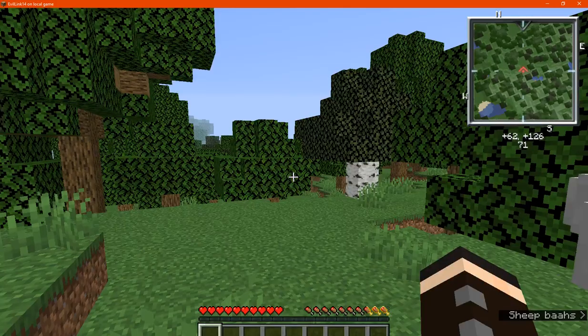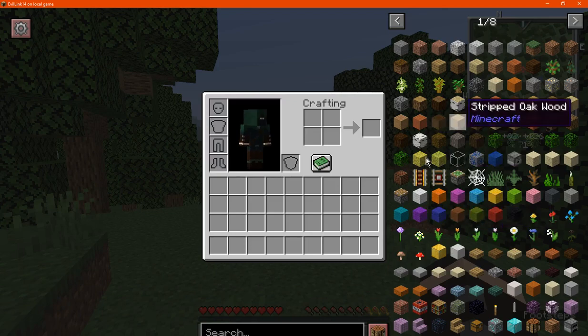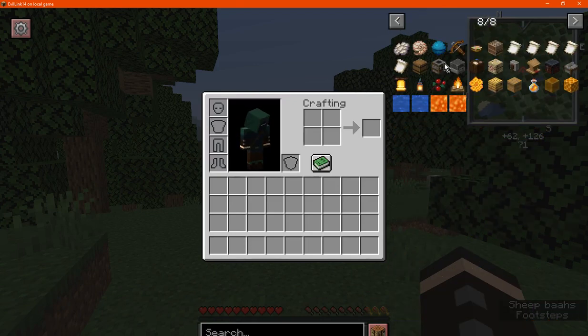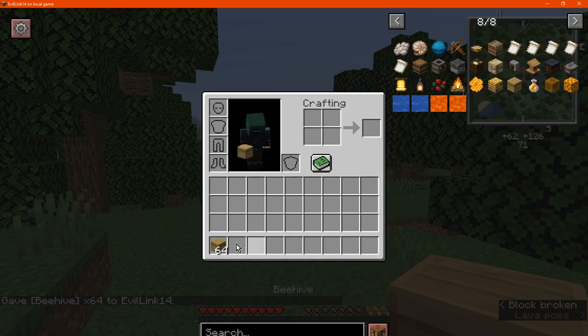Once you boot it up you have access to VoxelMap, and REI for finding out what recipes are available. This is a more performance, quality-of-life, and vanilla-focused pack — there aren't any additional tools, blocks, or otherwise, just to enhance vanilla. So you can find recipes, cheat them in, and so on.